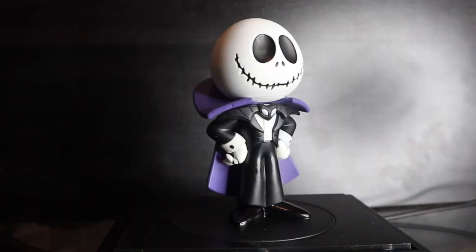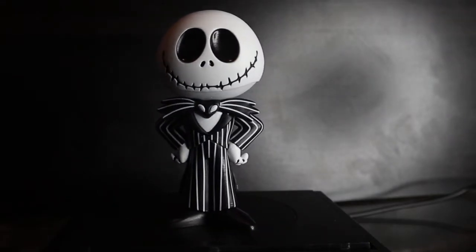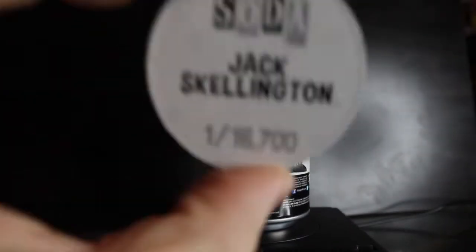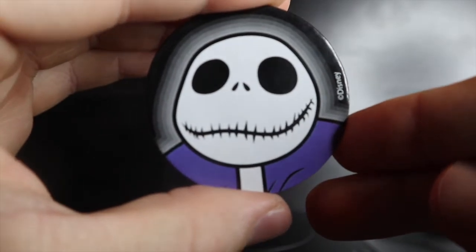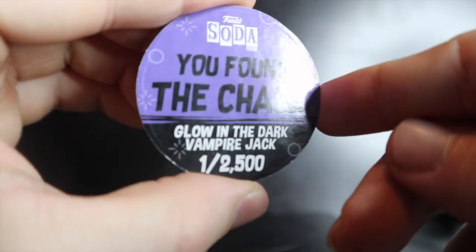Opening both Jack Skellingtons — three, two, one. Mine looks common, but his might have the glow-in-the-dark texture. Jack Skellington common: white background, limited to one out of 16,700. Vampire Jack pog check — it is the chase! Black background on the front, purple on the back: 'You found the chase, glow in the dark Vampire Jack,' one in 2,500.